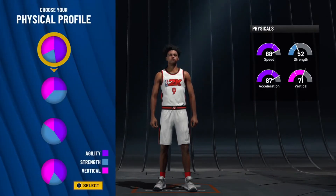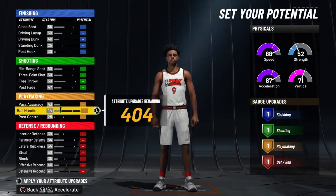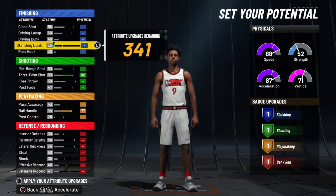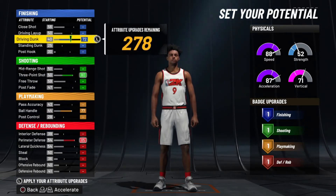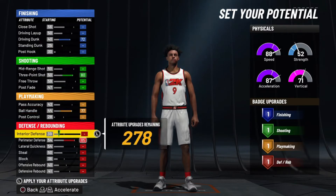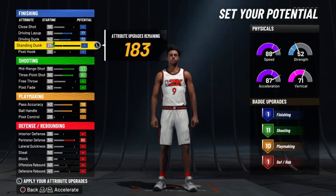We're going with this pie chart. Number one, you can dunk. Number two, you can shoot. Number three, you can playmaker. Number four, you can play defense and the defense actually means something. Some people may agree or disagree — this is my personal opinion. First thing we're going to do is max out the most important things: dunking, shooting, ball handling, and defense.